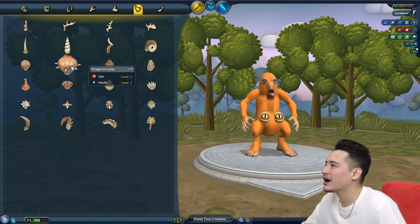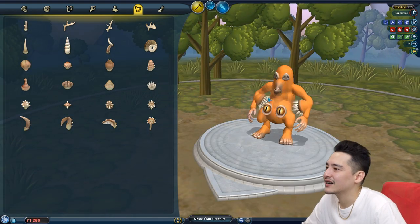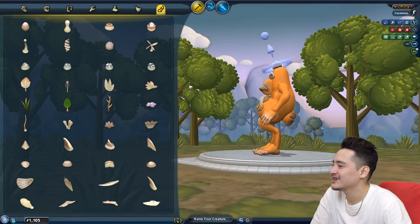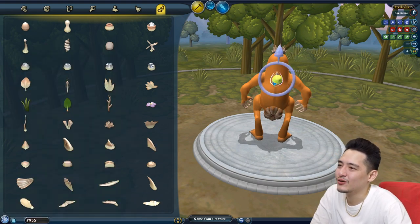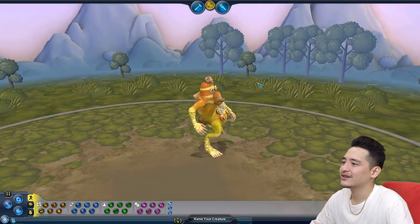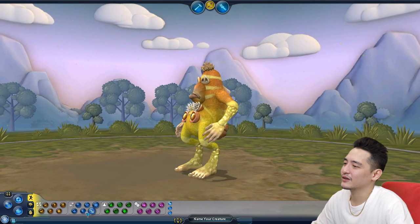You need to defend yourself, so let's give you some weapons — I don't know what this is, but let's put it right there. Porcupines — you need porcupines too. You look a bit bald, let's give you some hair. Look at you, so handsome, daddy's proud. Give him a horn to look cooler. Look at my boy, he looks so cool!